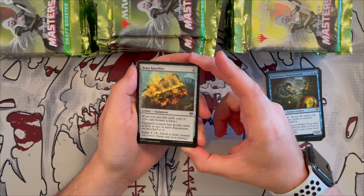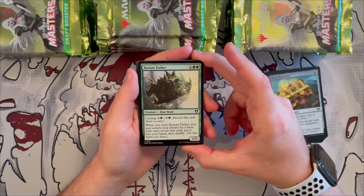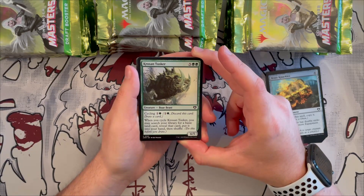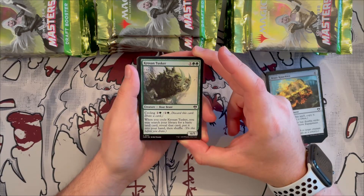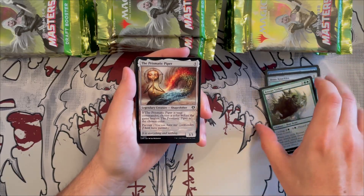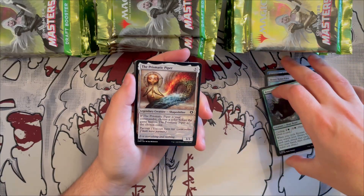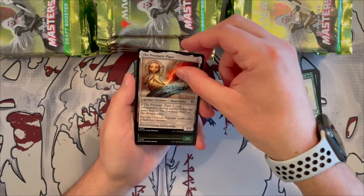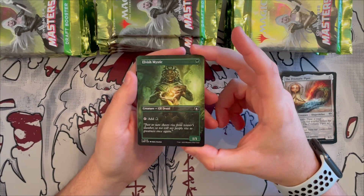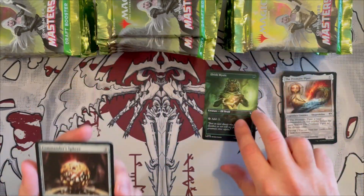Brass Knuckles is equipment — the equipped creature has double strike as long as two or more equipments are attached to it, so that's for the equipment deck. Colossal Tusker is a reprint — a 6/5 that cycles for two and one, and when you cycle it you may search your library for a basic land card, reveal it, put it into your hand, and shuffle. Really good. Then we have Prismatic Piper — you get this in roughly one in every six booster packs, so if you're unlucky with legendaries you'll always have something to play for any color.